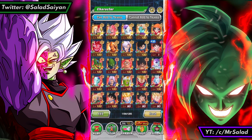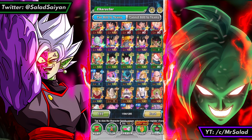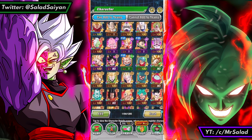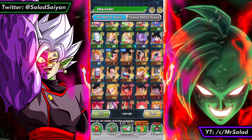I have a bad habit of not reversing my units. If there's a unit that I just don't use at all and I want to wait until the EZA, I'll do it like this and see if I get any other dupes. So these are all the other ones — you can see there's some LRs in here. I'm hoping these do EZA soon.